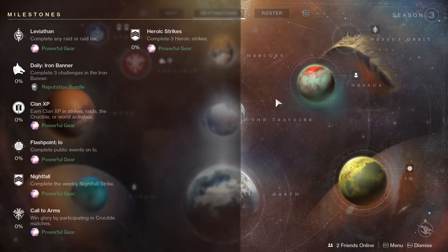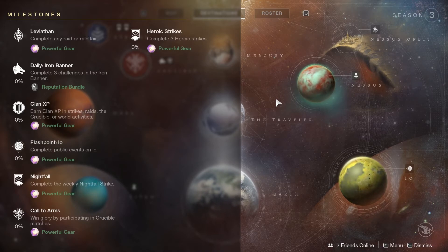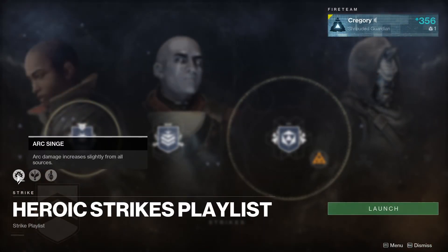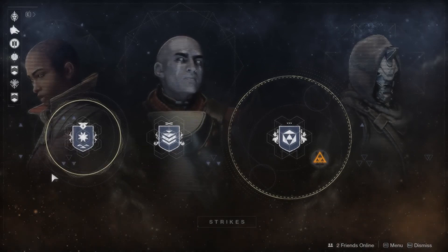The Flashpoint is going to be on IO, so just do public events there. The Nightfall is another source of powerful gear, which I'll go over in a minute. Iron Banner counts towards the Crucible milestone, so when you grind out Iron Banner you'll get powerful gear from there too. For Heroic Strikes this week the modifiers are: Arc Singed — arc damage increases slightly from all sources; Grounded — damage taken while airborne is greatly increased; and Grenadier — grenade abilities deal more damage and recharge much faster.